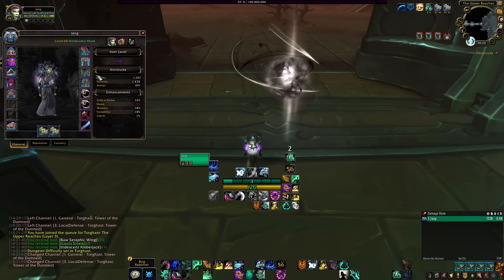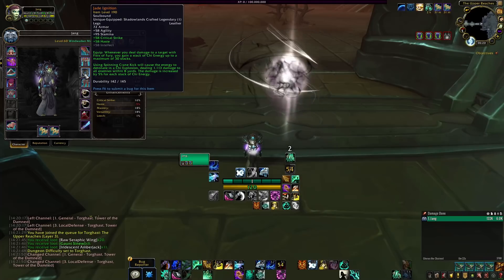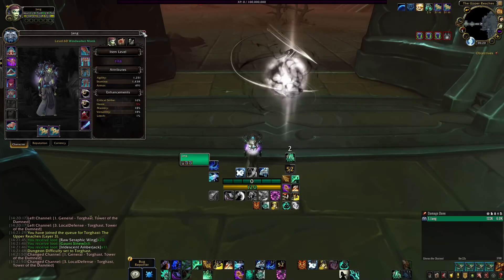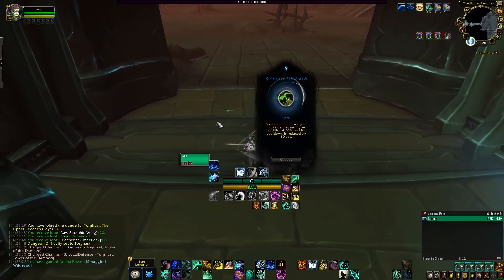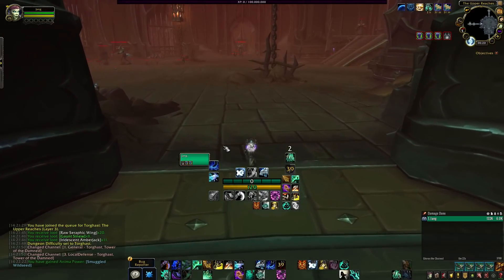October 7th, 15th, 21st and 28th, we got the Shadowlands builds 36165, 36206, 36294, and now the latest one, 36401. I can't make ratings, rankings, tier lists every single time Blizzard makes a change in the beta.